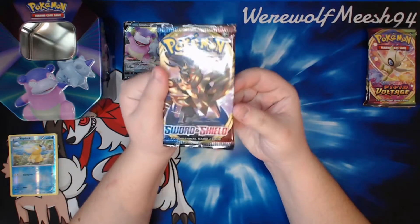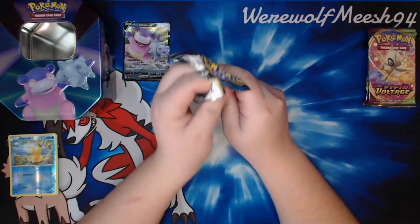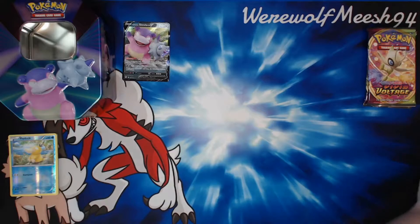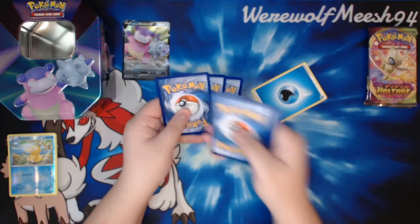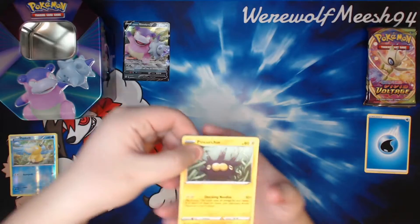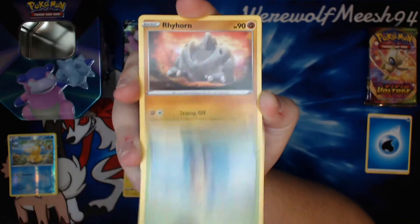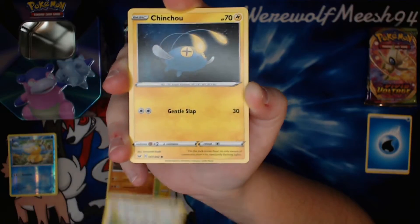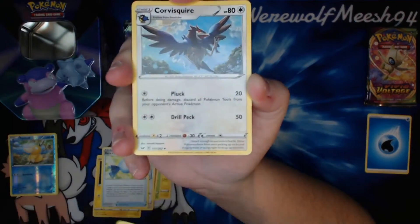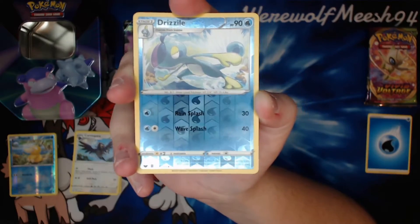These are the sets I'm more interested in — the Sword and Shield sets. X and Y is two blocks ago now, like two whole eras ago. It's crazy to think that X and Y was so long ago. Even thinking back to Sun and Moon — that was quite a long time ago now. We're already in the second Sword and Shield block. Shining Fates is the only set we've had this year, and we've got Matchless Fighter coming up soon, which will be our first set of the year for Sword and Shield.